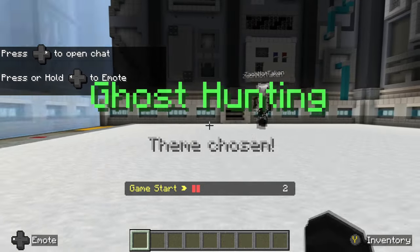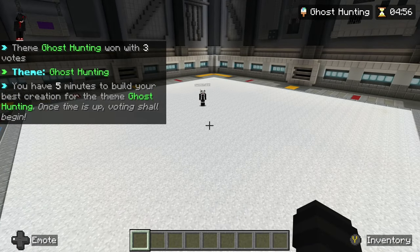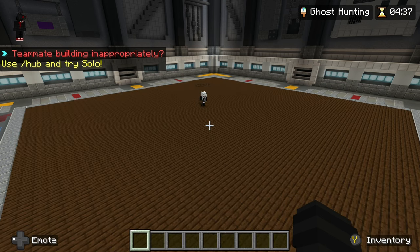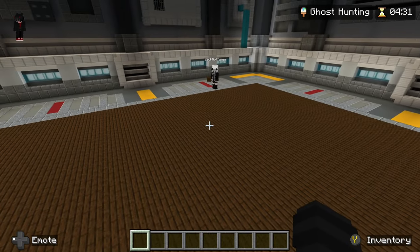Okay, what we're gonna do: we're gonna make the floor wood, we're gonna put a load of cobwebs everywhere. And I'm gonna build some ghost hunting equipment. So I'll do the floor — for future reference, it's forward slash then floor in chat, holding the block that you want.